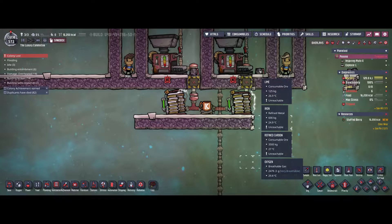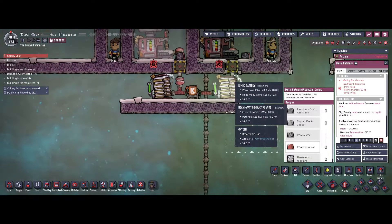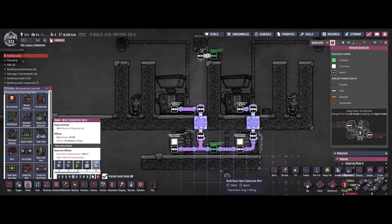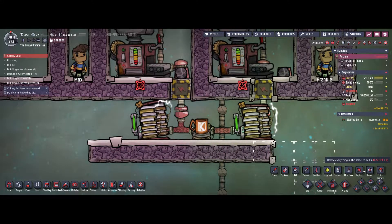I've already dropped a small amount of materials — lime, iron, and refined carbon — in the same amount on both sides. We're basically going to produce one piece of steel in every metal refinery and compare how much energy has been consumed. Both metal refineries are currently connected to the same power grid.